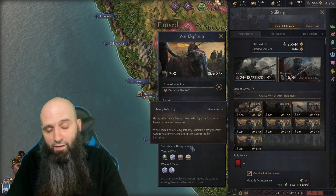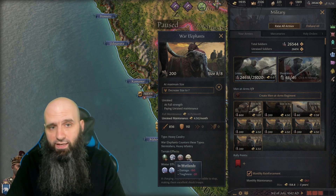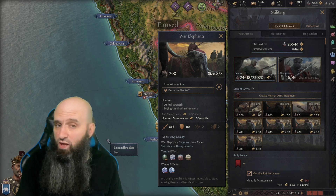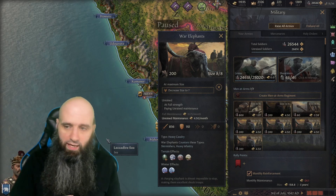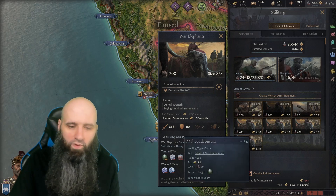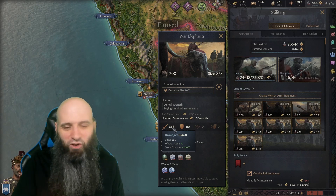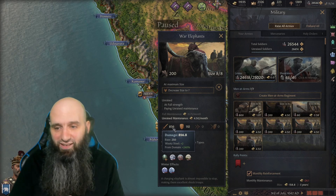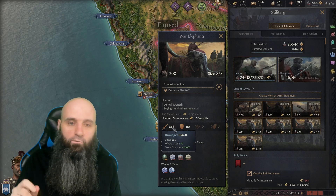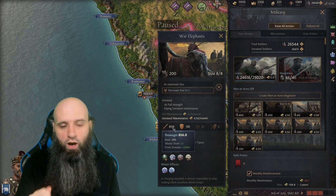With our current setup we have 240% increased damage from our domain. Our base 252 damage with the Heavy Cavalry innovation means our war elephants are doing 856 damage. All the counters that reduce damage by 100% are applied after this calculation, so we're still doing massive damage even in the worst case. In the Early Medieval period, maximum elephant damage works out to 937.4 damage per elephant.